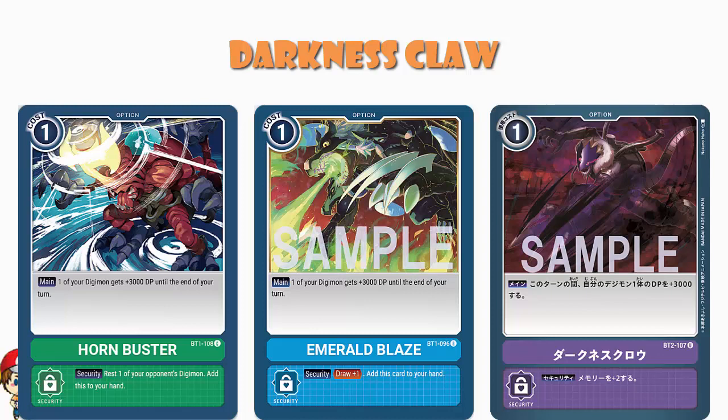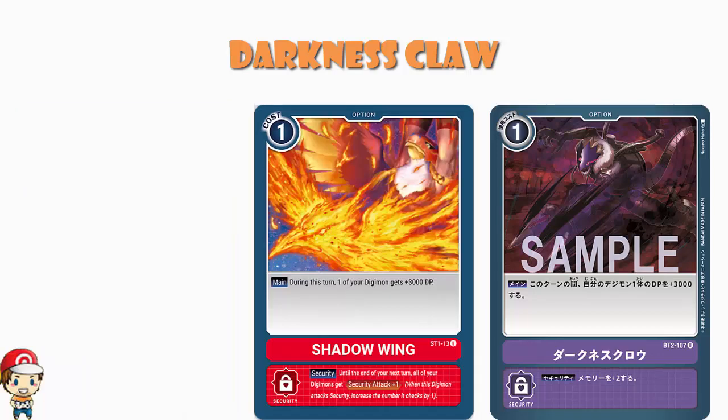In terms of the card itself, it is exactly the same. But I do really love having the extra memory, which makes me prefer this as an option card to the others, even though they do largely the same thing. Also worth pointing out, Red did actually get this back in its starter deck — again, one cost card, extra 3000 power to one of your Digimon. But the security effect said all of your Digimon gain security attack plus one next turn. And I do really like that. There is a chance I actually like the red version more than the purple version.